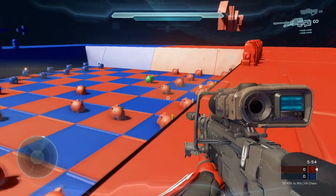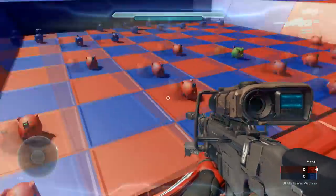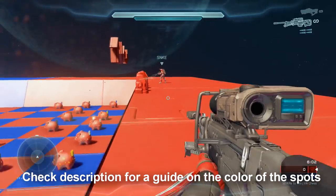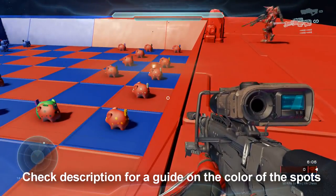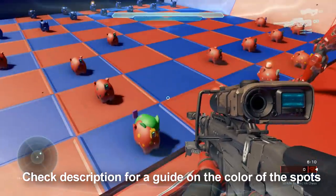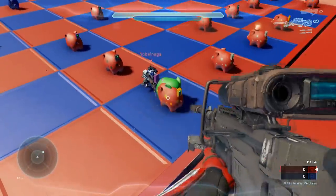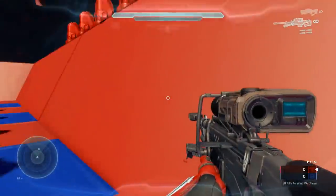If you're wondering how to differentiate the different pieces: the pawns are the pigs with black spots. For the rooks on red team they have blue spots, purple spots if it's a knight, and orange spots if it's a bishop. If it's a king or queen it'll have white spots, and the king is the one with the hat. I'll leave a full list in the description to help you differentiate the pieces.